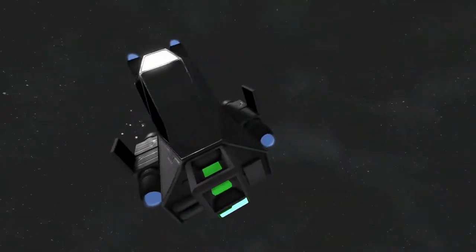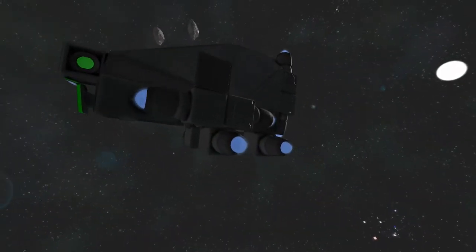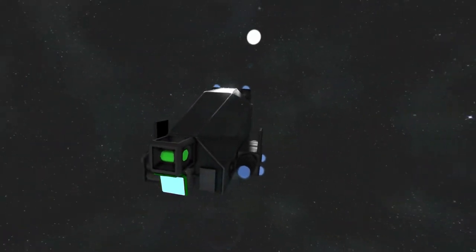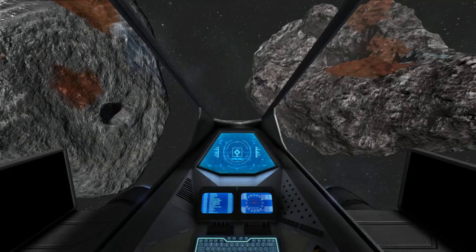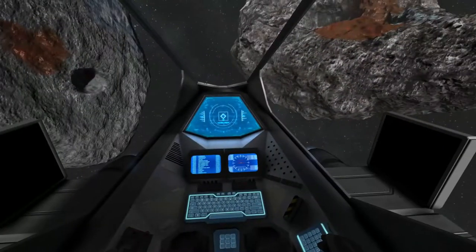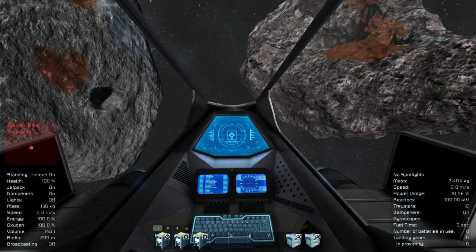This is completely vanilla. I know that this ship doesn't look very good, but it's not the purpose. When I sit down into the ship, you can see two LCDs on both sides. When I open my HUD, you can see there are some actions in the toolbar.